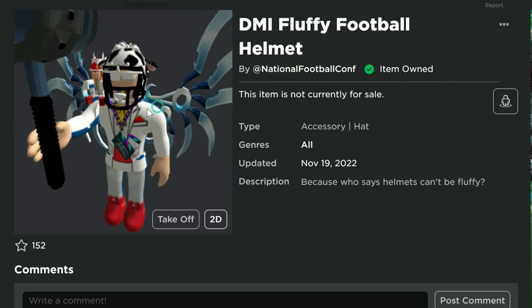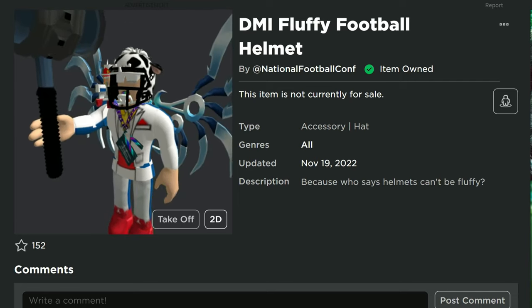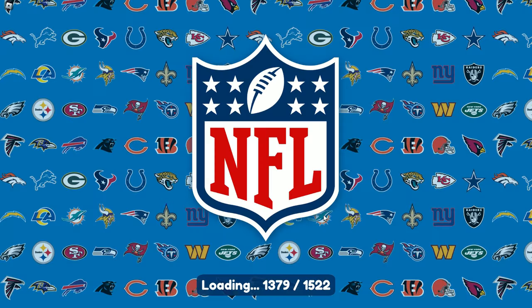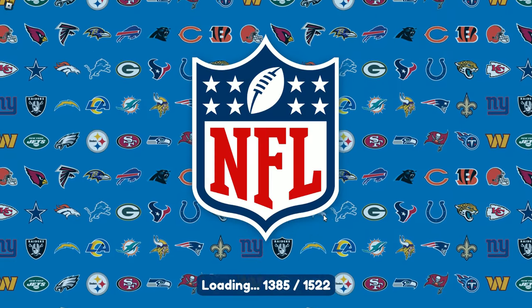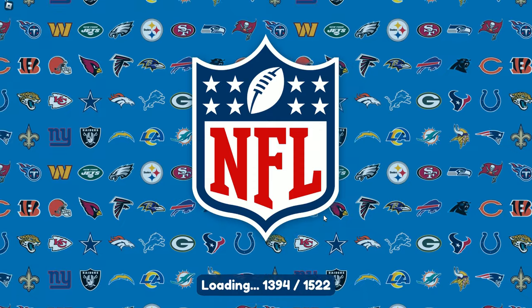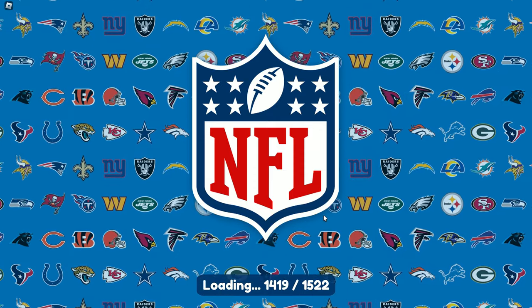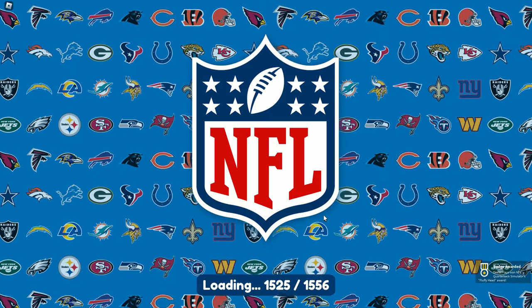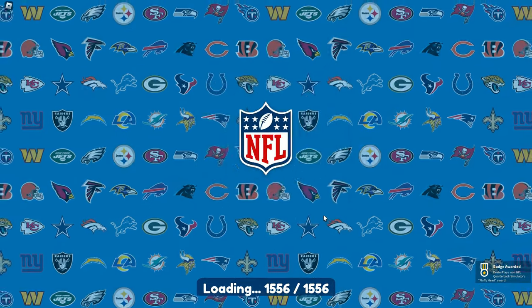It is in the game NFL Quarterback Tycoon, also called NFL Quarterback Simulator — I've got the link in the description. A bunch of people liked it, so all you have to do is go into the game and when it loads up, look at the bottom right-hand corner of the screen. You'll get yourself a badge right there: the fluffy football helmet.